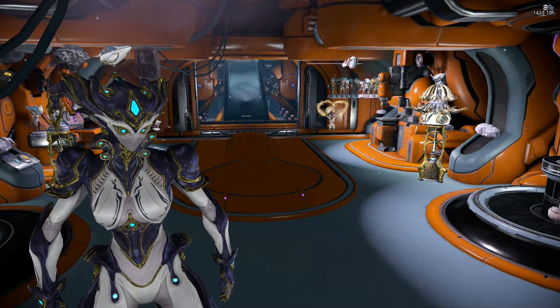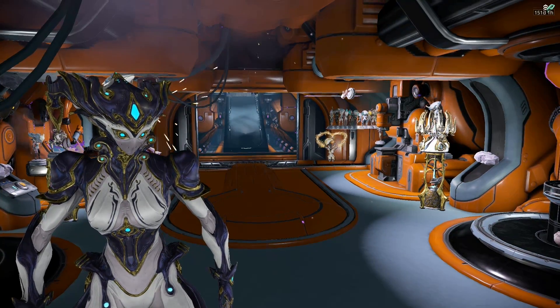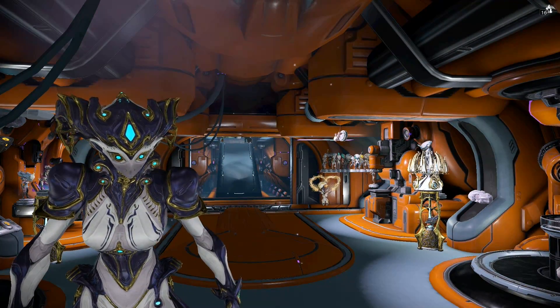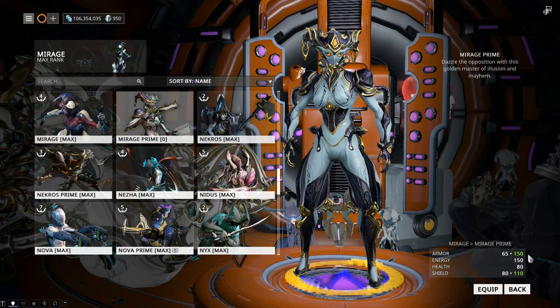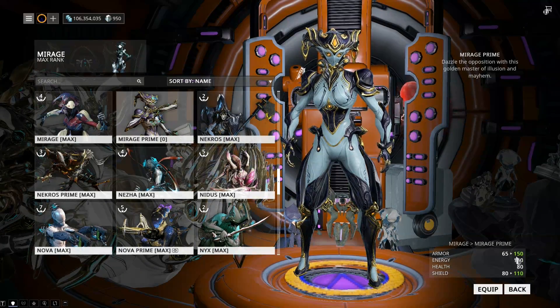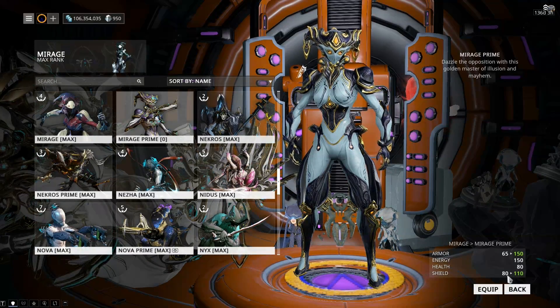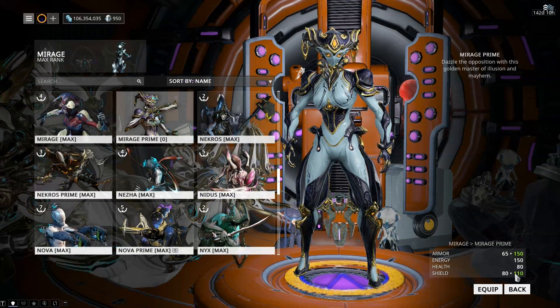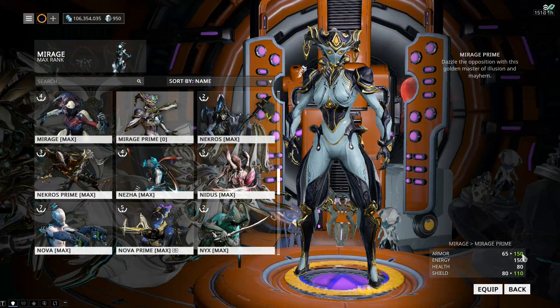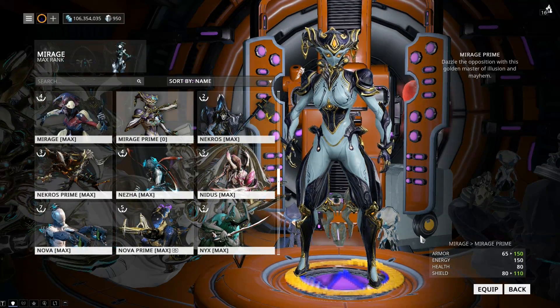Like everybody else, I was hoping for Zephyr or Ivara to come first, but since it was 2014 — it's been 3 years — she definitely was worthy of having a Prime variant. She has 150 armour over the normal one's 65, and an extra 30 shields, so she's got 110 over the normal one's 80. Those stats in themselves made her way better. The armour, give or take, is pretty meaningless — the extra shields definitely made her a way better version than the normal one.